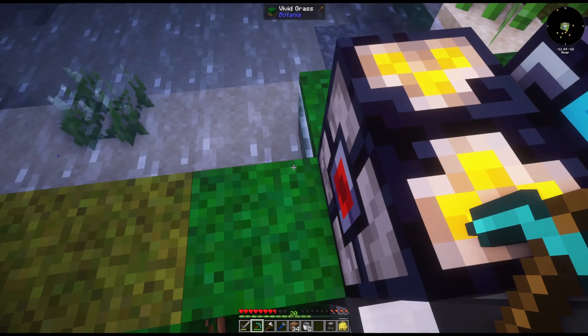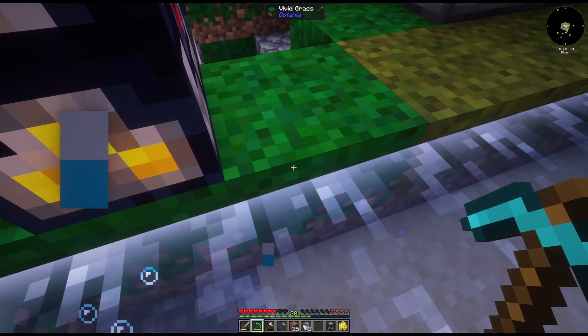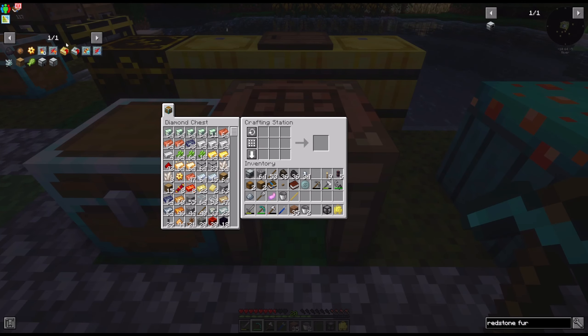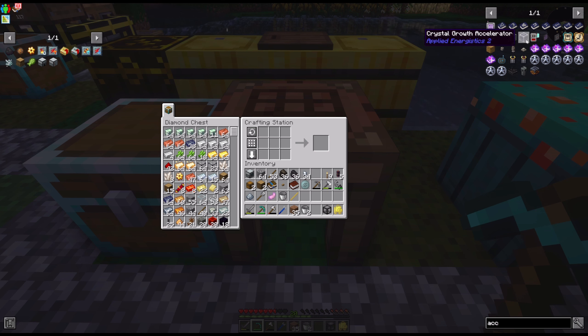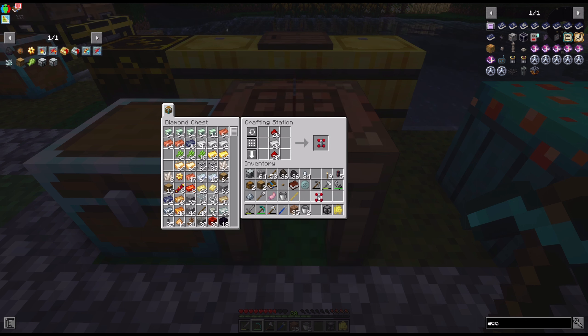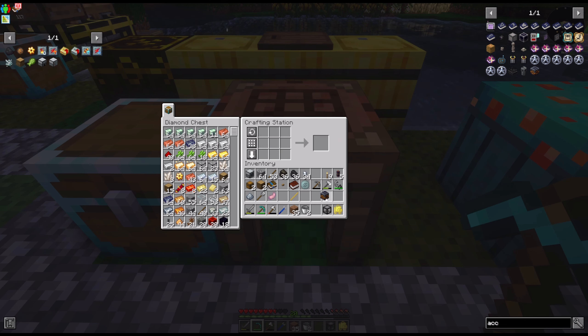Get rid of that — that makes a clear path right there. There's a reason we need to do the gears in order to make the aqueous accumulator. I need one of these, and let's get some buckets because I wanted to do fluiducts on this one. So let's get the aqueous accumulator.